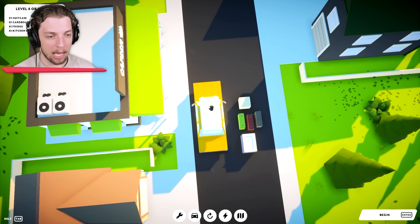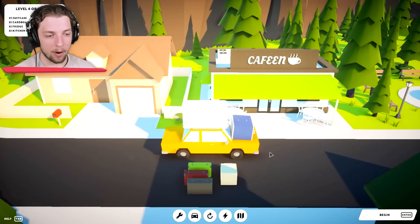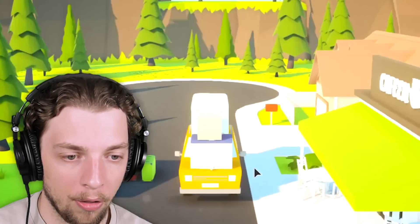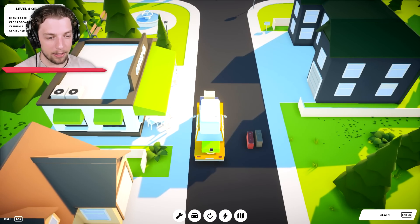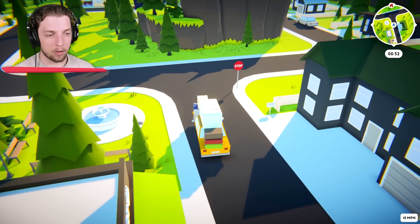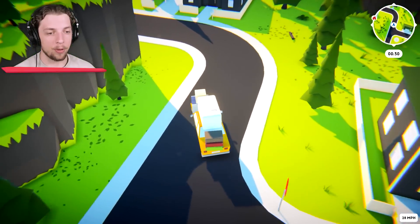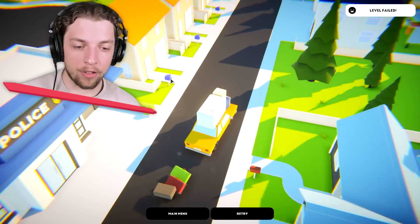We'll grab this, put that up there. I guess we can put the sink at the front. And then we've got these suitcases at the back — I'm going to stack these on top of each other. There is a stop sign here, but I'm guessing we don't have to follow traffic regulations. There's a car — oh no, there's suitcases!